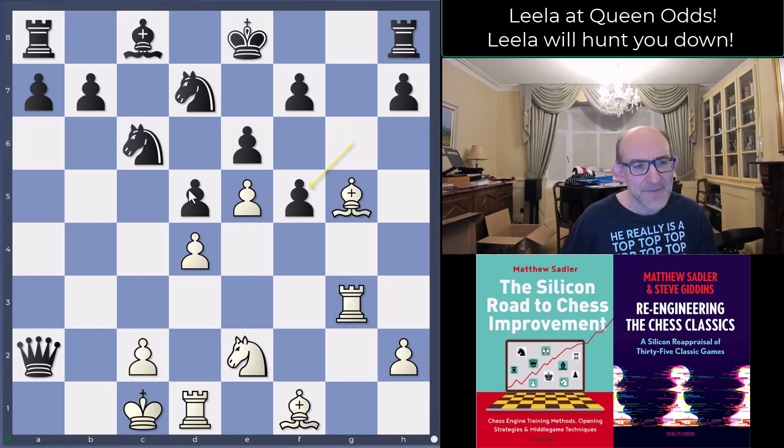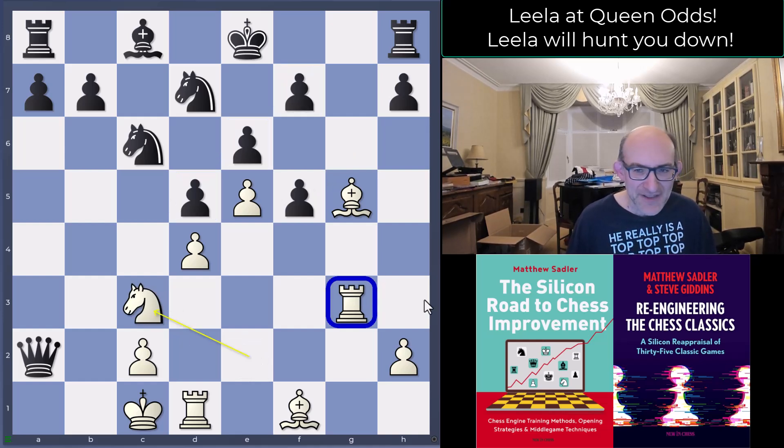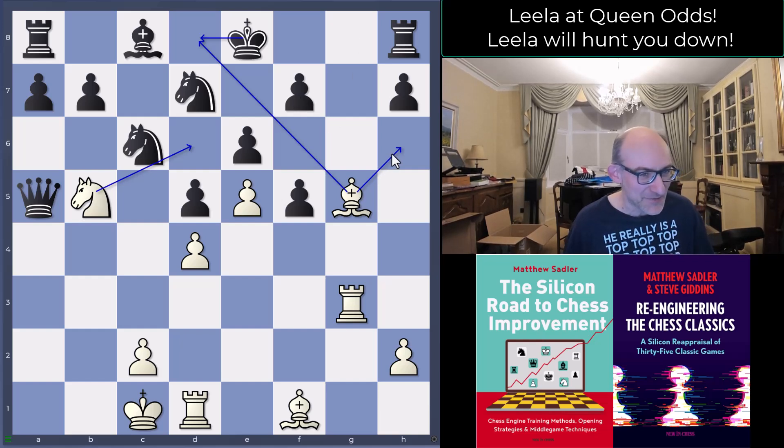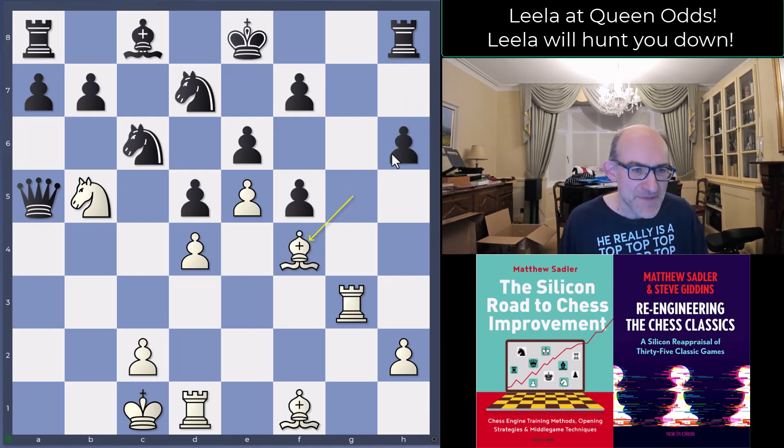After g-takes-f5 — quite decent, trying to keep the center solid — Leela played knight c3, nicely protected by the rook on g3. Queen a5 and now knight b5, heading toward knight d6. Because we've got this bishop the king can't escape, and now that we've opened the g-file, bishop h6 will be coming in. It's crazy — Leela is just creating trouble everywhere. So h6, and now bishop f4. I was kind of expecting bishop h4, but bishop f4 just supports knight d6 and the pawn.